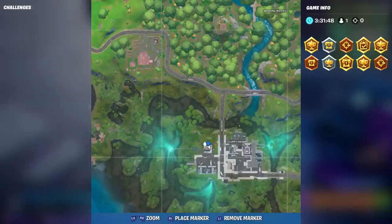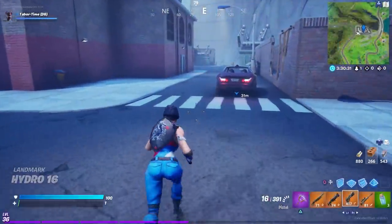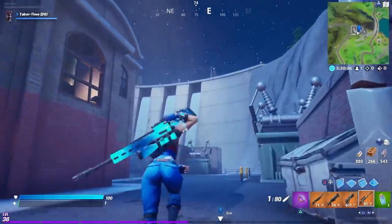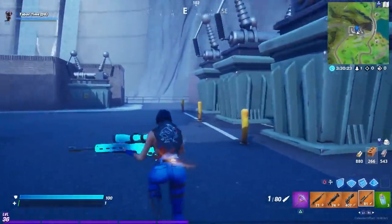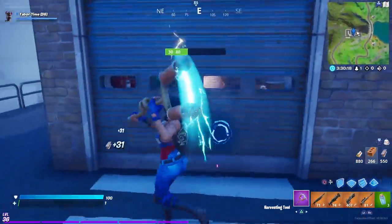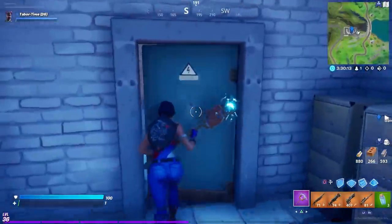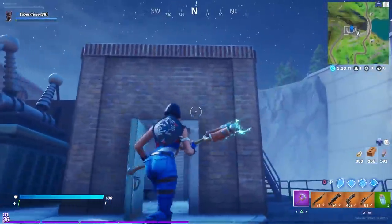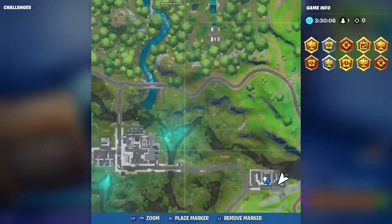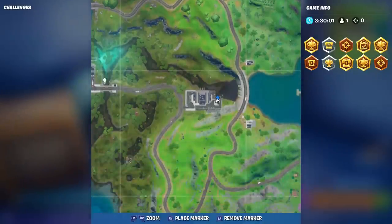Next up is the Hydro 16 landmark — basically the giant dam. In the garage here you can find the table. There's a brick little garage building and the upgrade table is right inside. The exact location is on the right side of the dam, just east of Slurpy Swamp.